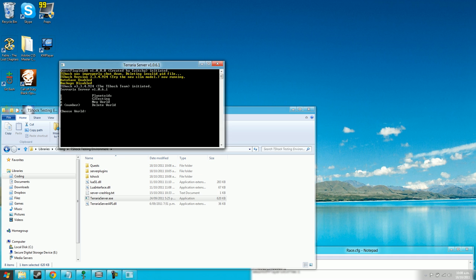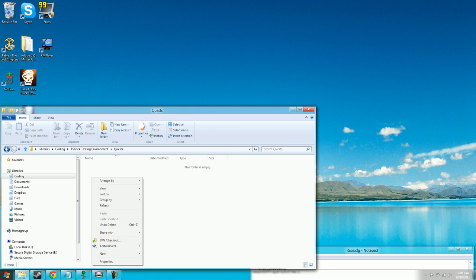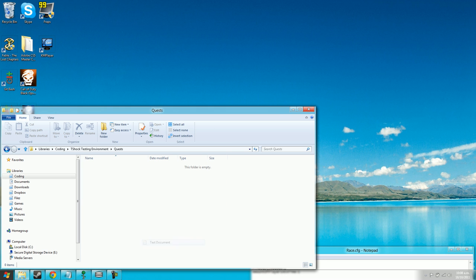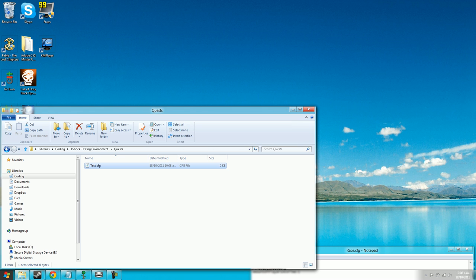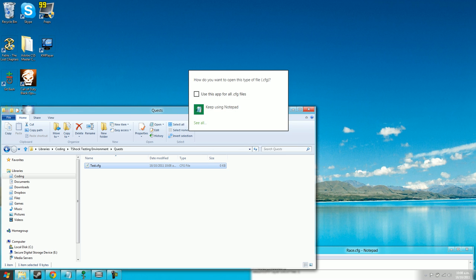Go to the quest folder, right-click, and create a new text document. Give it the name test.config. It will warn you that changing the extension might make it unusable — change it anyway. Then open it with Notepad. I'm using Windows 8 so this may look a bit different.